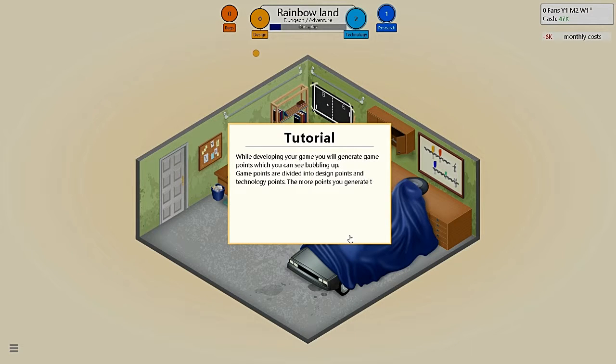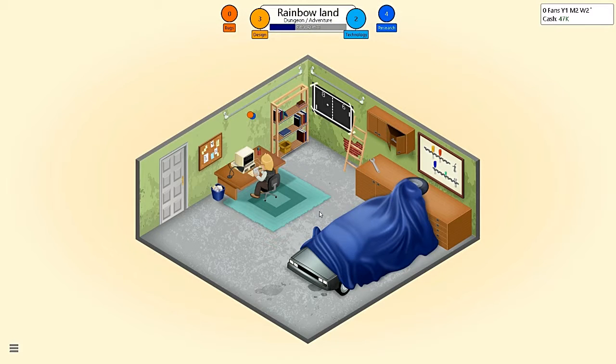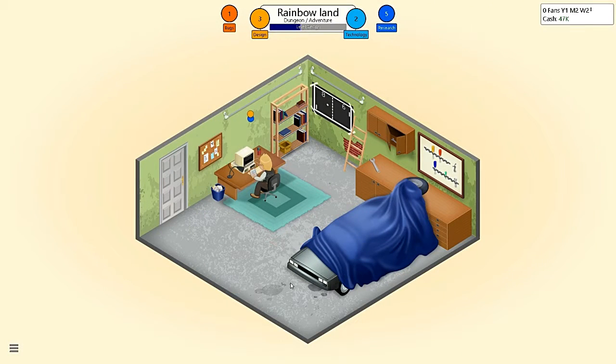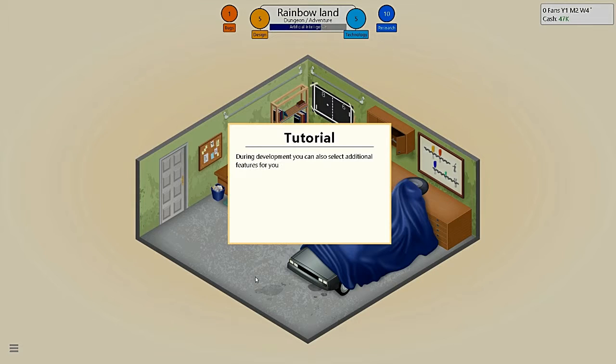While developing your games, you'll generate gaming points which you can see bubbling up. Gaming points are divided into design points and technology points. The more points you generate, the better the game will be. From time to time, there will also be bug points generated — these become less likely when you gain experience. Bugs should be fixed before the game is released, as they increase development time and cost. Level design I definitely want to increase. Dialogs, not as much — I don't think I need to focus on dialogue as much. Artificial intelligence, a little, because you want the monsters to have enough of a thought process where they don't just start walking through the walls. That'd be funny to watch actually. I would play this game.